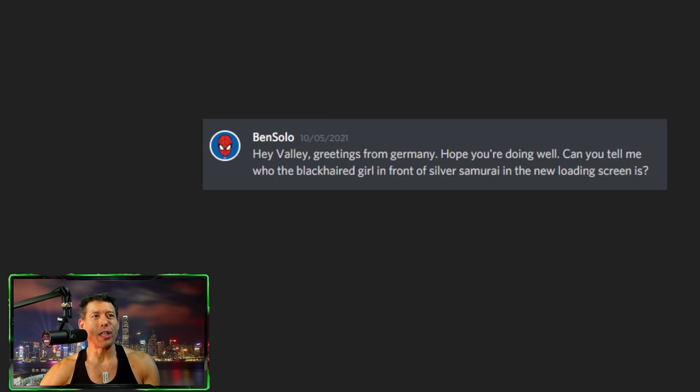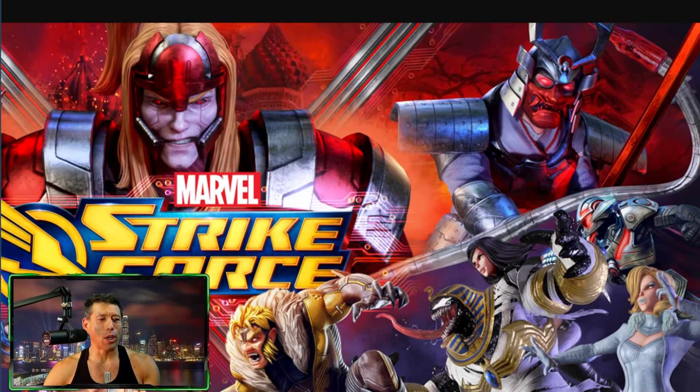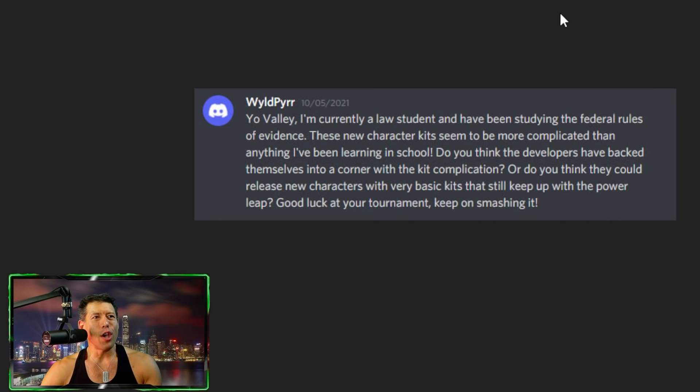Back to the questions — can you tell me who the Black girl in front of Silver Samurai in the loading screen is? In front of Silver Samurai, she doesn't look like her, but it is X-23. I think we did get confirmation from the devs in the envoy chat, though I don't know if that was made publicly. Yes, it is X-23, and let the rumors begin about what that could mean for the game.